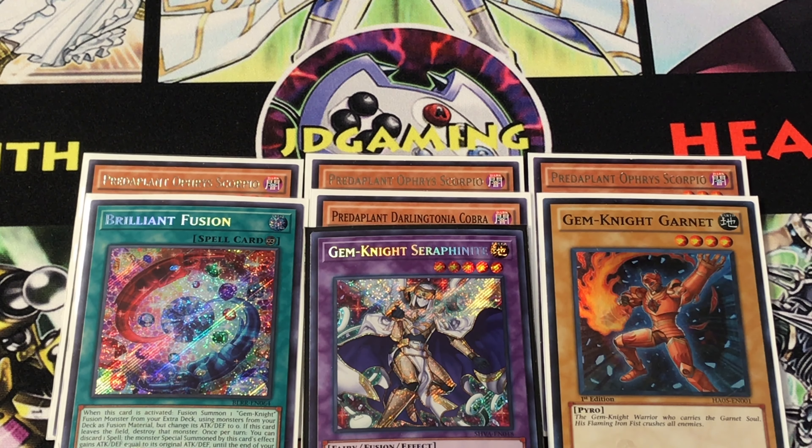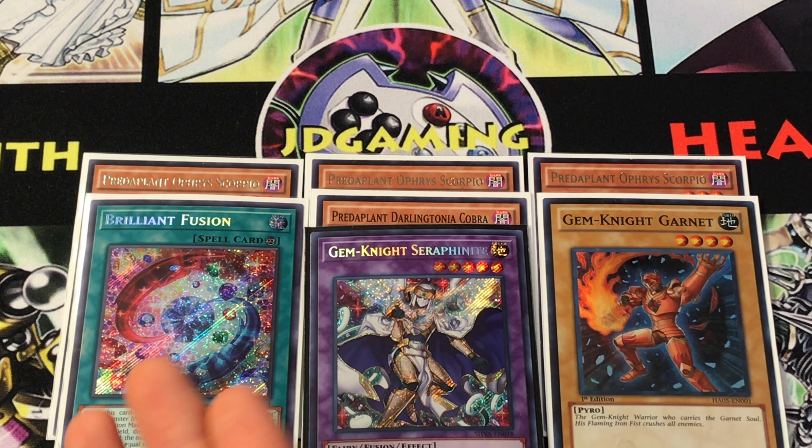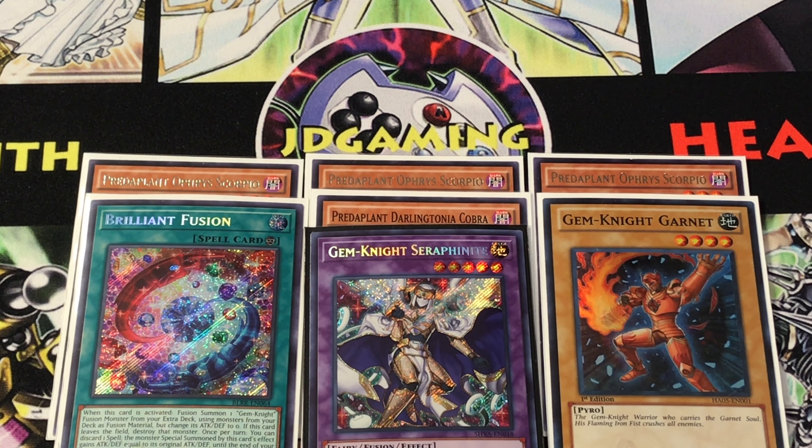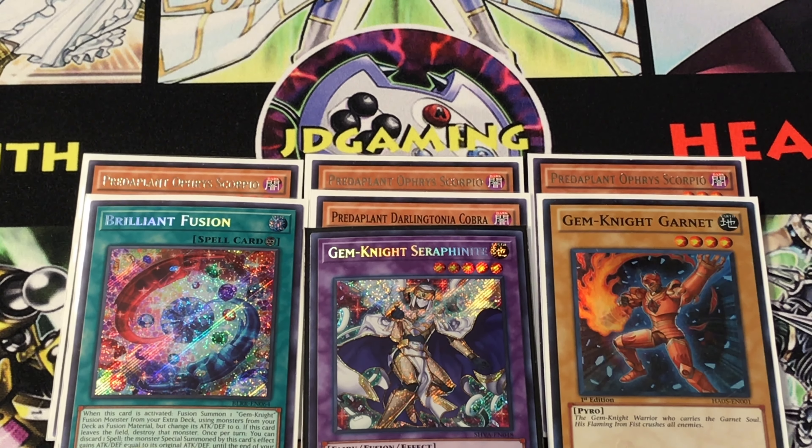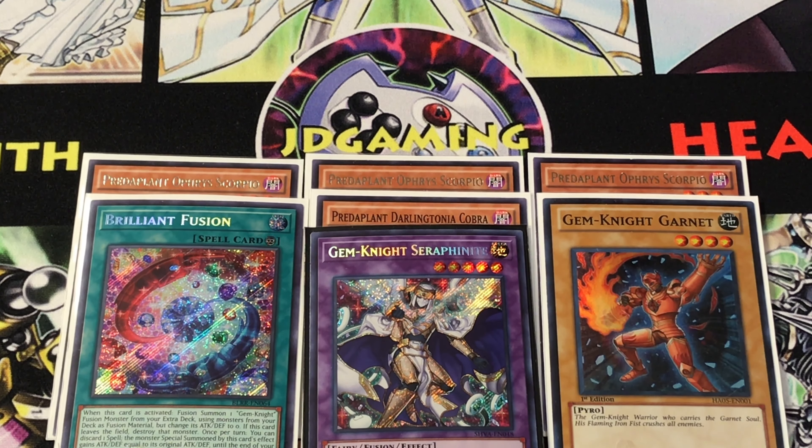I find it helpful in instances where you don't have Imduk ready as your opening play sequence. You have tons of ways to bring this out: one Brilliant Fusion and three Lonefires with three Ophira Scorpio — seven ways to get this all kick-started. And if nothing else, it is an Earth Fairy, giving you another free material to turn into stuff. Garnet is awesome because even if you draw it, you can do the exact same play sequence as with Shine Ball or Beckend. Basically the only dead card in this engine is Darlingtonia Cobra.